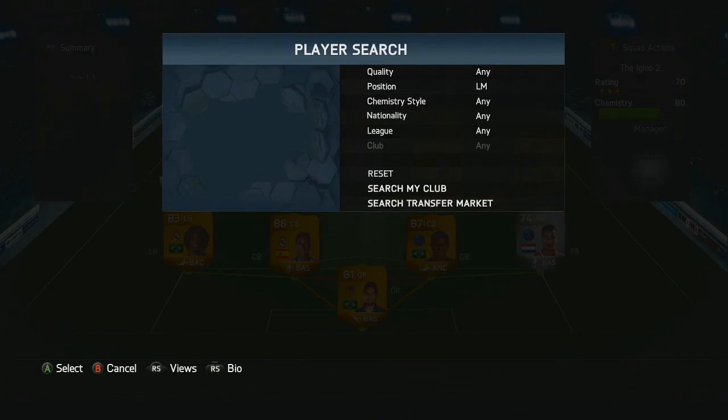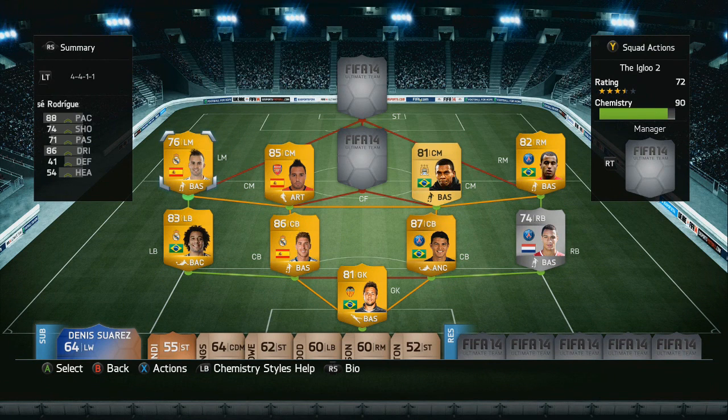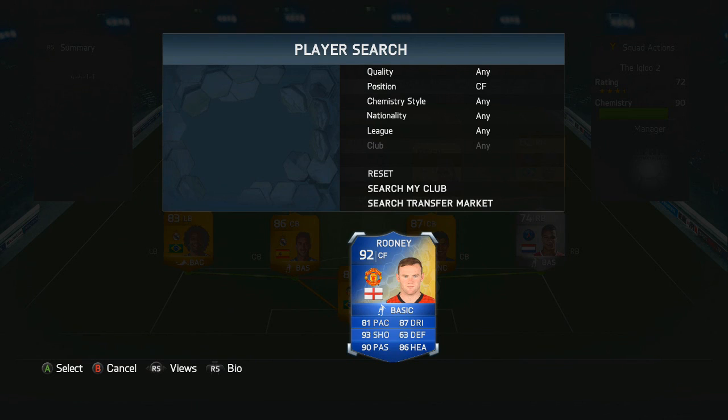As for our final midfielder on the left hand side, we've got Jesse Rodriguez — of course the upgraded gold rated card. He has got 88 pace and 86 dribbling, and is another very good overpowered player in this squad.